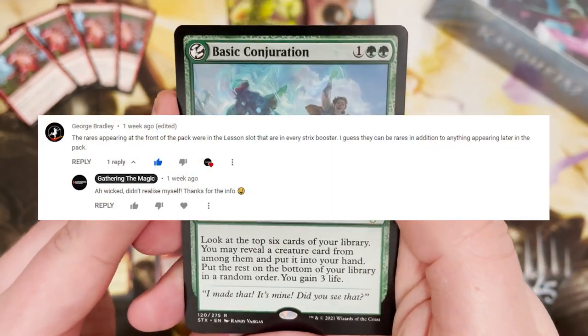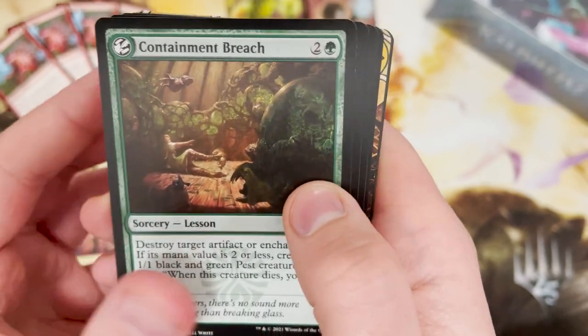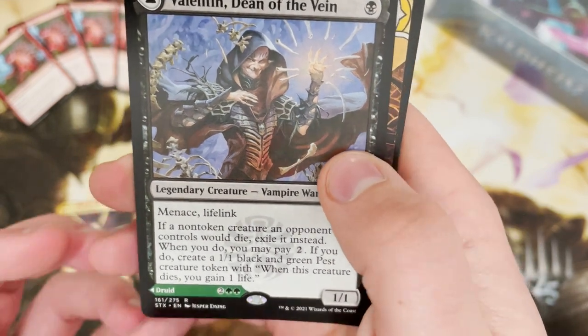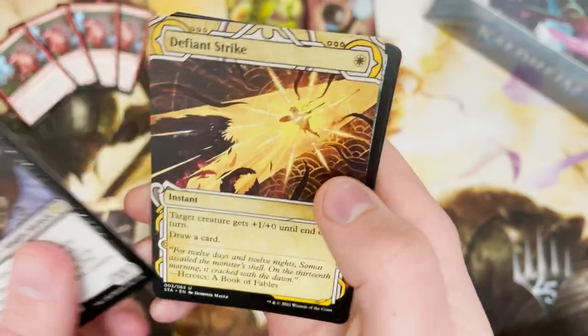We've got a random Lesson card — and I was told in the comments from the last video that Lessons can just appear. That is a lesson I learned. Let's put that in the rare slot. And Valentin, Dean of the Vein, who turns into Lisette, Dean of the Root. Lovely — good stuff.